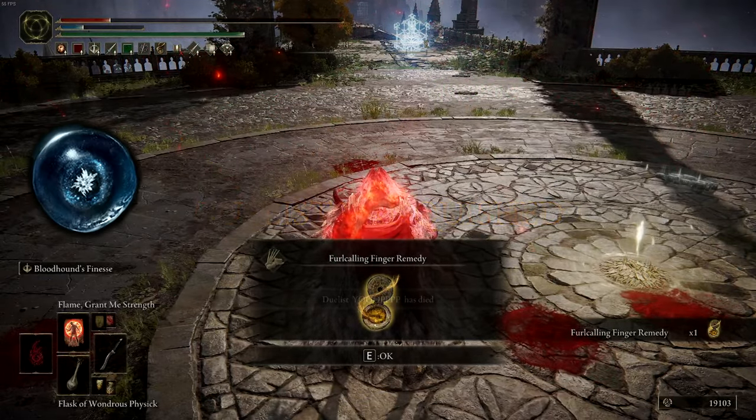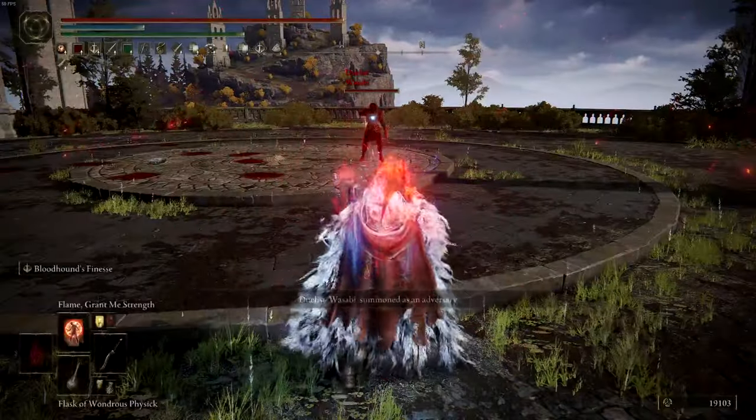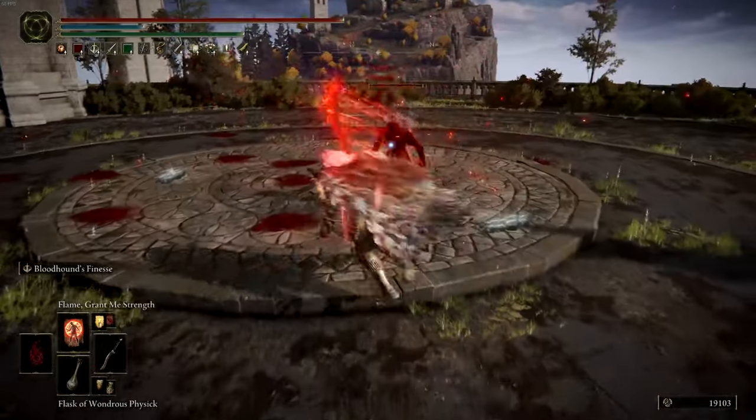The Cerulean Hidden Tear can be dropped off of the Ulcerated Tree Spirit in Mt. Gelmir outside of Volcano Manor. This will provide you 10 seconds of no mana consumption so you can save all of your mana while buffing before fighting.